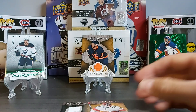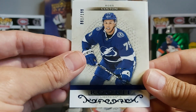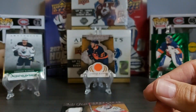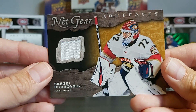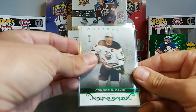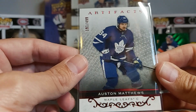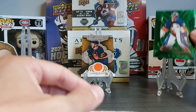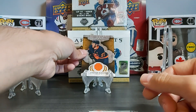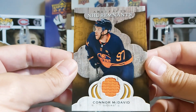So there you go — that was the first box of Artifacts. Let's go through our inserts again. We got a blue parallel Ross Colton Rookie out of 199, two regular rookies — Wade Allison and Cole Lind — and in our last pack, a Netgear Artifact of Sergey Bobrovsky with a nice white jersey patch. Other inserts: Connor McDavid out of 99 (green parallel), an Austin Matthews red parallel out of 499, and that green Aurum out of 25. Our best card from the first pack — the Connor McDavid NHL Remnants.